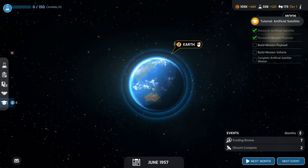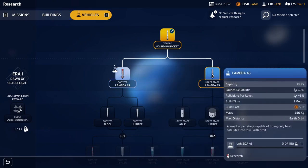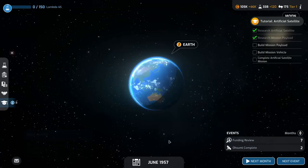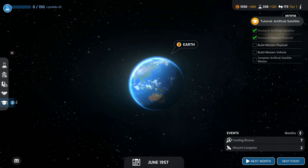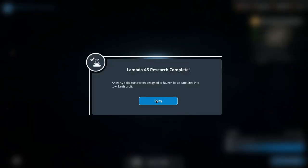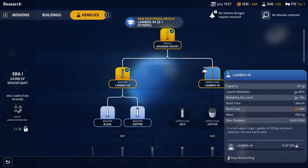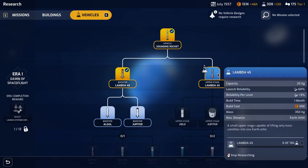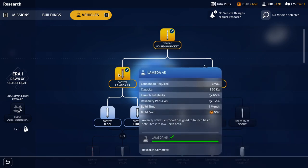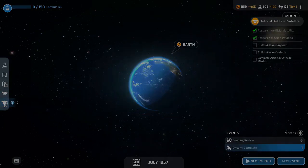Go to the solar system. We're researching the booster and then we'll have to research the upper stage. Let's go to the next month and wait for the research to be completed. The research for the booster is complete — now let's go for the upper stage, which is a small upper stage capable of lifting only basic satellites into low orbit. The booster is an early rocket with a fuel rocket designed to launch basic satellites into low Earth orbit.